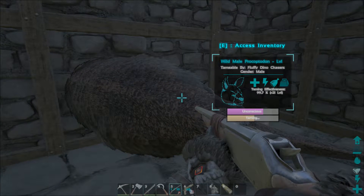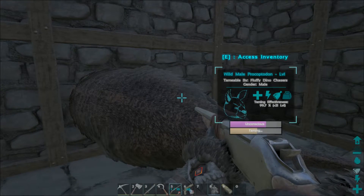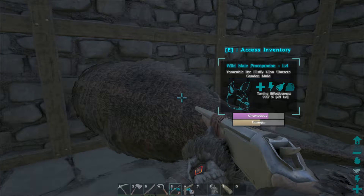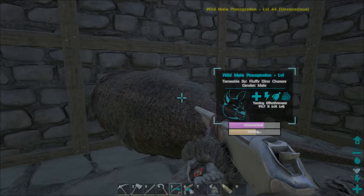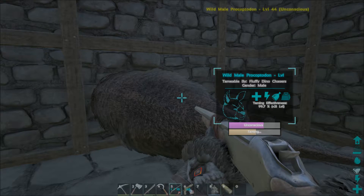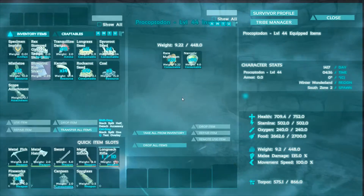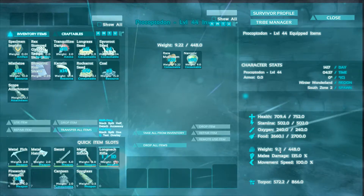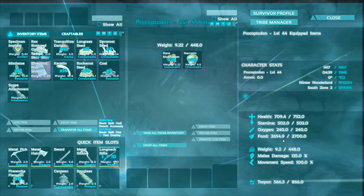This little critter here was a natural level 44 when I caught him. Right now he's up to plus 21 on his taming, so we're looking at about a level 65 tame out. Something to know about these guys: their torpor drops fairly quickly, a little bit faster than their hunger drops. So you're going to end up using a little bit of narcotic on it.